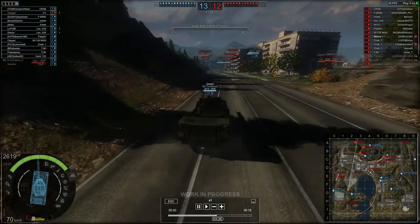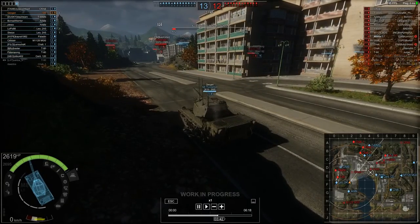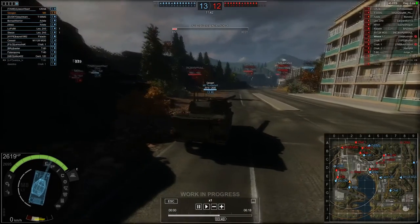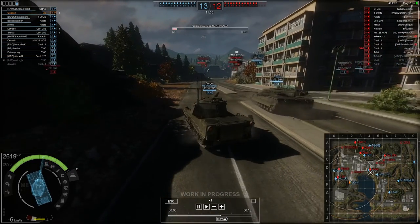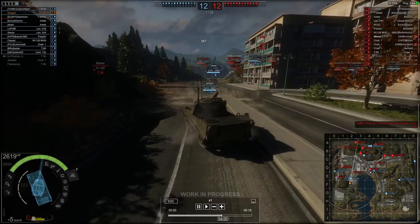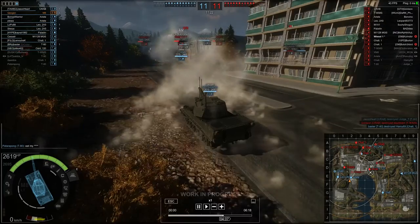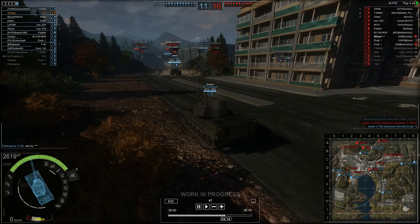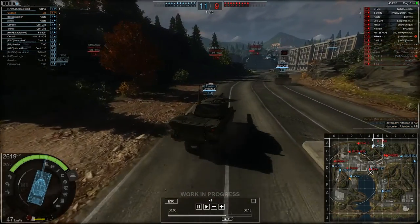Our top speed is 70 kph and I can see a Challenger up there. My first round misses and I load HEAT — one of them goes in for 600. The heat rounds are a tad unpredictable; they have a long drop at distance. Fighting that Challenger 1 at range, the shell arcs a lot, so we do manage to eventually destroy him but we waste a few heat rounds in doing so. Regardless, we get the kill.